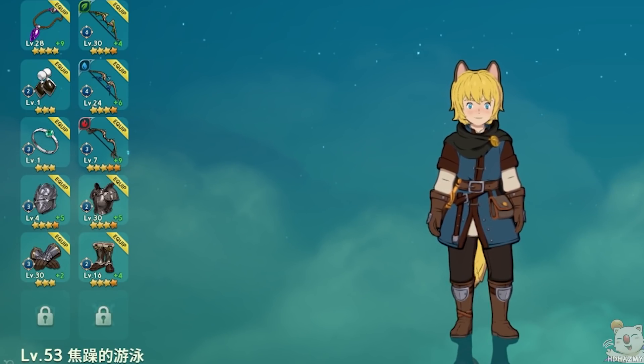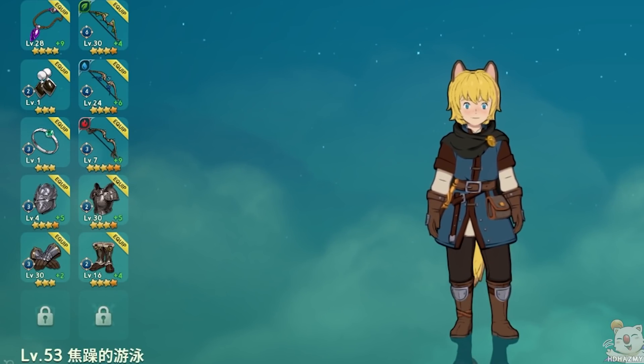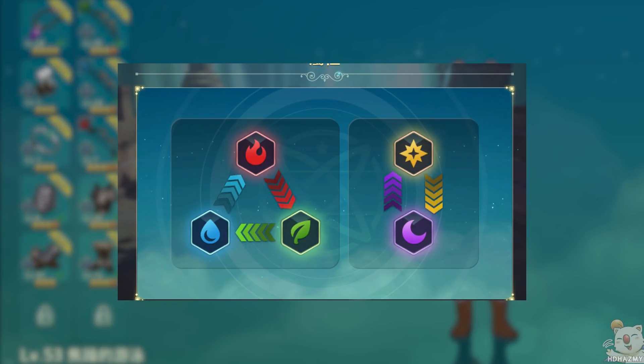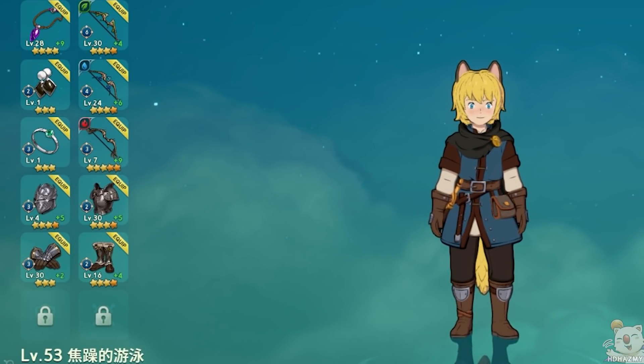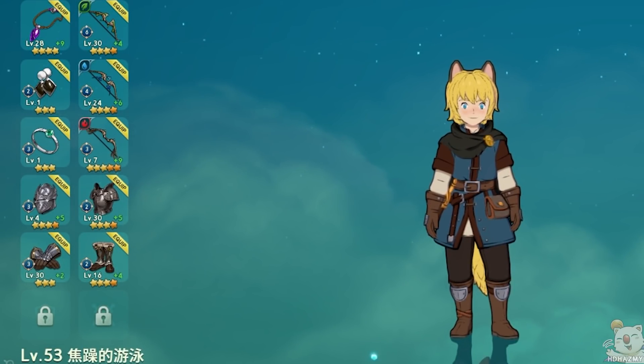Crossworlds uses a generic elemental system that's easy to understand. All you need to know is that if you use the right element, your weapon deals plus 50% damage, and if you use the opposing element, you deal minus 50% damage. This alone will make it so that you always want to use the right elemental weapon, and just using one weapon — even if it is very powerful — isn't a very good idea.